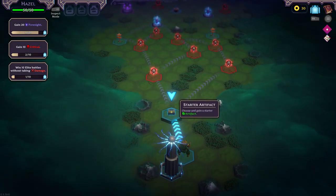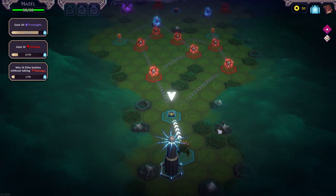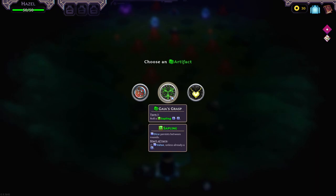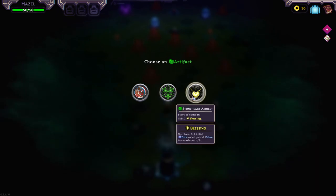I'm using a controller for some reason, let me get off that. Let's go get our Relic. Apply Daze to all enemies — for two turns, minus 33% attack. Roll a Sapling, dice persist between rounds. Or gain two Blessing — next turn all initial dice rolled get plus two value, to a maximum of six.